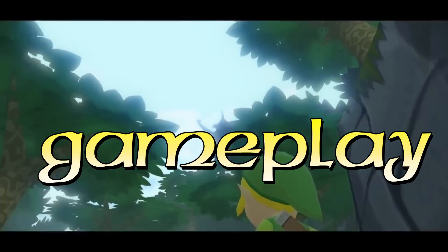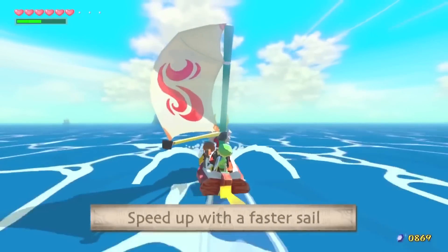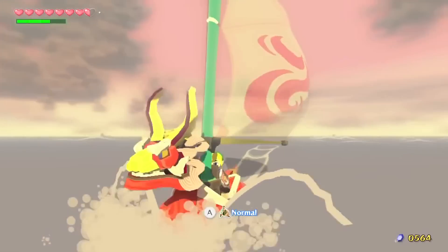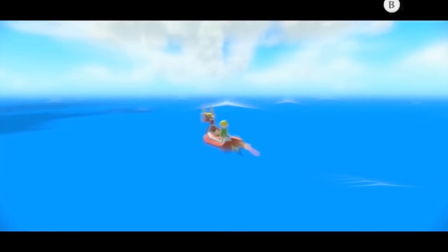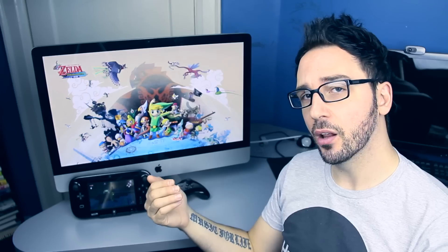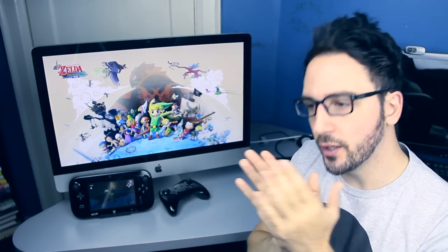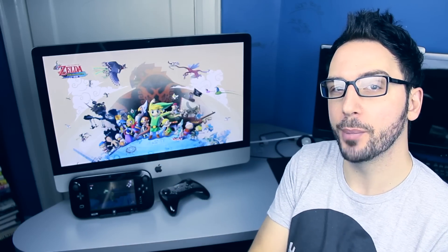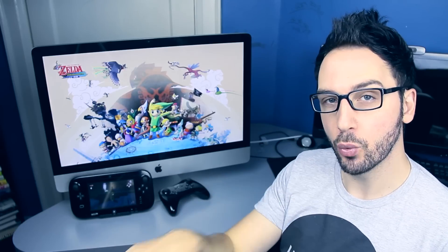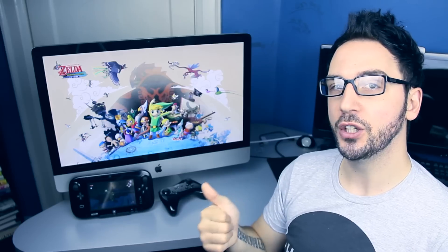Let's talk gameplay. There's a new sail in the game called the Swift Sail, which lets you control the wind much more easily than pulling out the Wind Waker every time you want to change direction. In the original game, you had to do a little spell with the Wind Waker to shift the wind north, south, east, or west. With the Swift Sail, the wind is automatic — it adjusts to whatever direction you point your ship in, so you get there a lot quicker. That's one really cool fix for something that felt very tedious in the original.